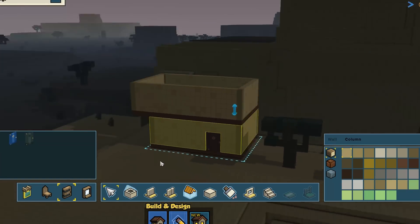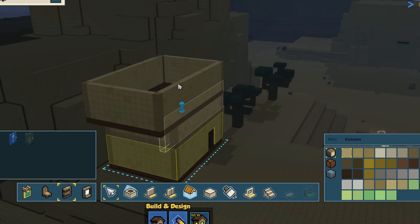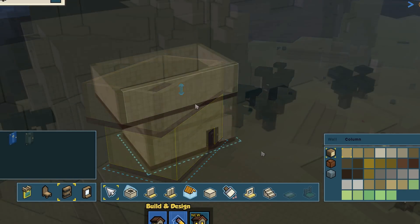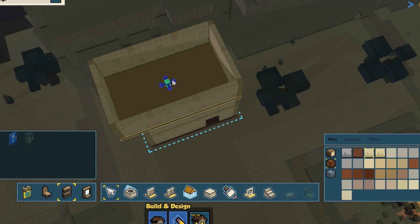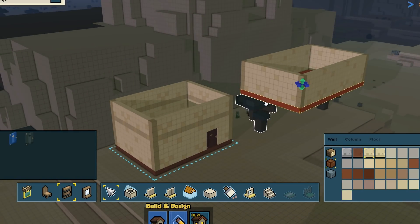Double-clicking on things selects all pure items, so in this case, double-clicking on the wall of a room will select all the walls, so that you can alter them all at once. Also, if you move the room in such a way that it's no longer touching the walls below, it will turn red to show you that it will not build correctly.